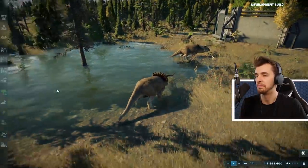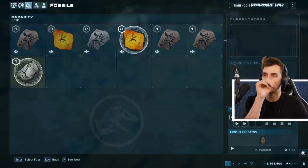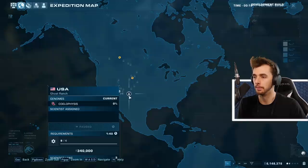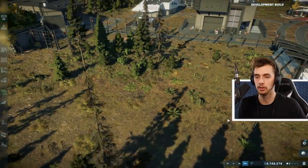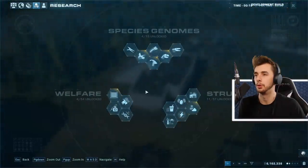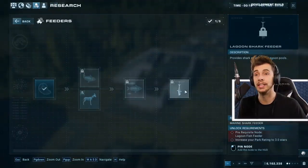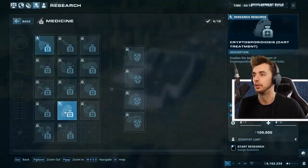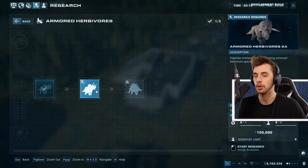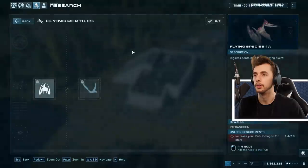I can only get one person to excavate fossils at a time. Requirements - one minute 40 seconds, so let's speed up time. Research view fossils - we're already doing that. Feeders: piscivore feeder, lagoon fish feeder, lagoon shark feeder - that's how you feed them! Research available - armored herbivores, dig sites containing armored herbivore species. That's how you unlock them - you have to research them.